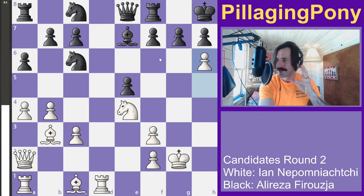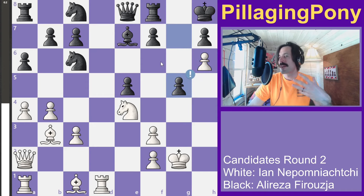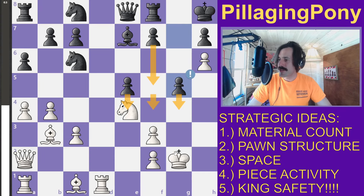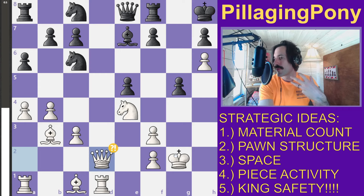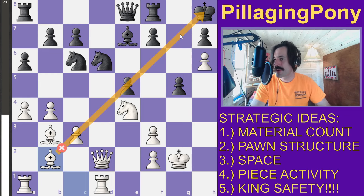Alireza has a really strong, interesting response — he pushes his pawn to g5, thinking he'll start plowing all his pawns forward with white's king on g2 with nothing defending it. The white queen moves to d2. He mentions the plan of getting the bishop to b2, and now it's on a super strong diagonal.